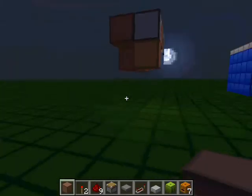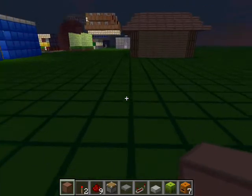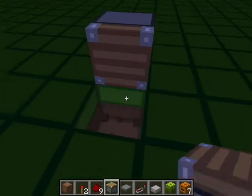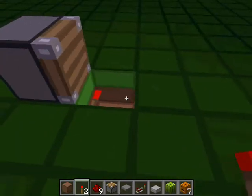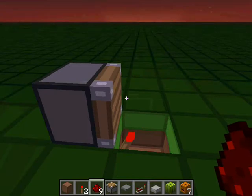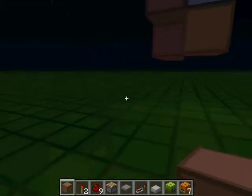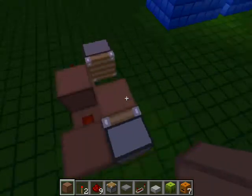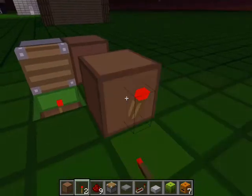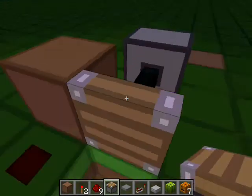First thing you do is place down the piston, go like that, place that down there. Then you want to place redstone there and place a block there and there. Then you want to place a redstone torch here, then that there.